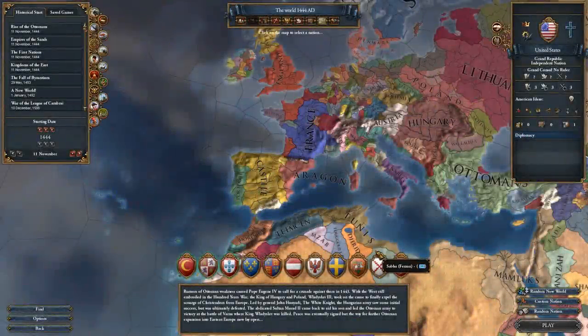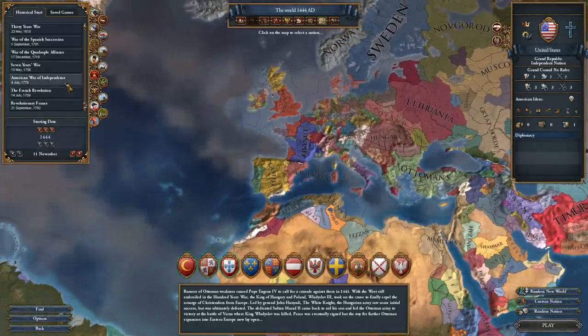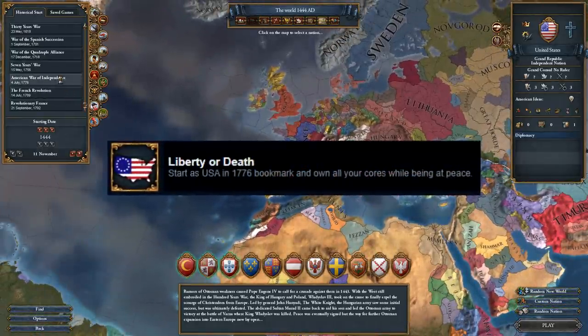Hello everybody, my name is Pravis, and welcome to Europa Universalis 4. Today I'm going to show you guys how to cheese the liberty or death achievement.